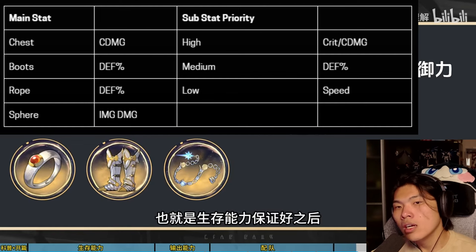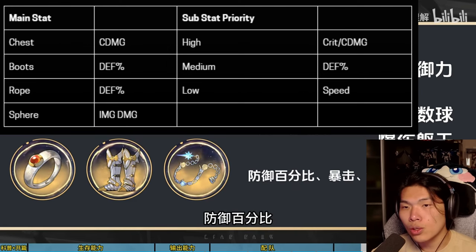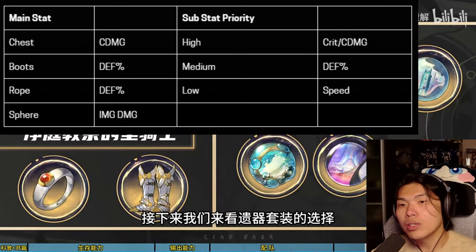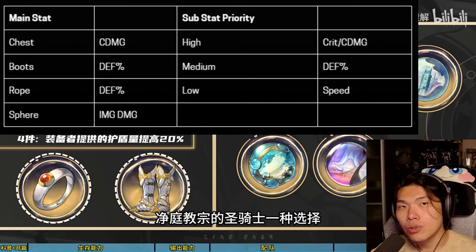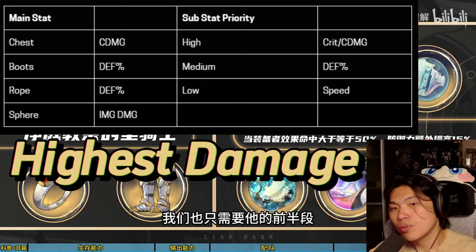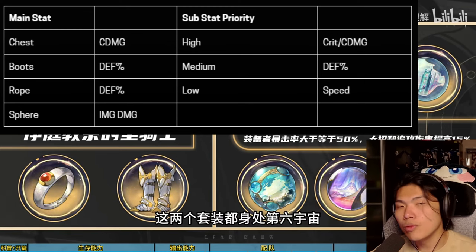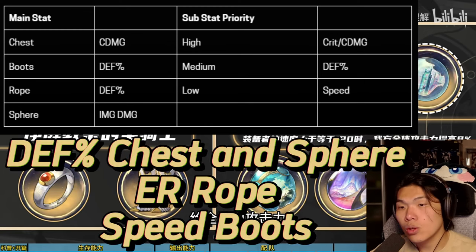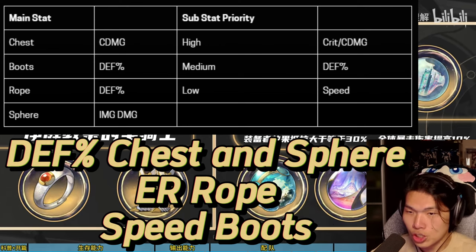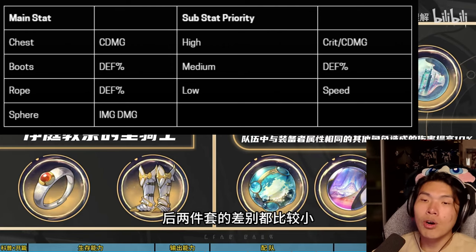For his main and subsets, with two defense percentage main stats, Aventurine can achieve 4,000 defense even without his signature light cone after getting some defense percentage subsets. The optimal DPS build is crit damage body, defense percentage boots and rope, and imaginary damage sphere, bringing out the highest damage increase and fully making use of his kit as a sub DPS slash sustain hybrid. For players looking for even more comfort with a bigger shield, opt for more defense percentage main stats on body and sphere while using an ER rope and speed boots for timely ultimates and skill point generation.